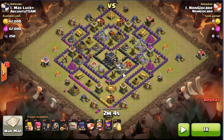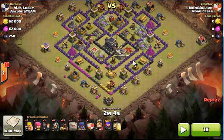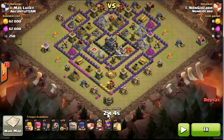So remember in a Goho attack, you have to take out the Clan Castle troops and the Queen. Before going into the attack, I will explain what's the purpose of the Golem. The Golem is to help take out the Queen, so I will deploy the Golem in an area closer to the Queen.